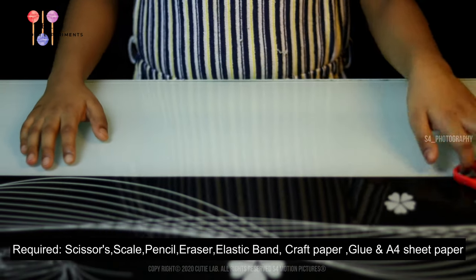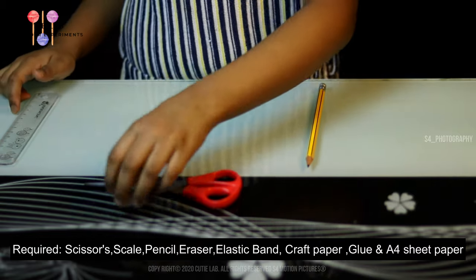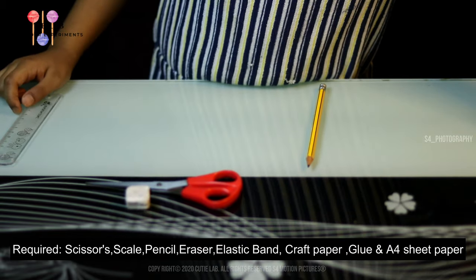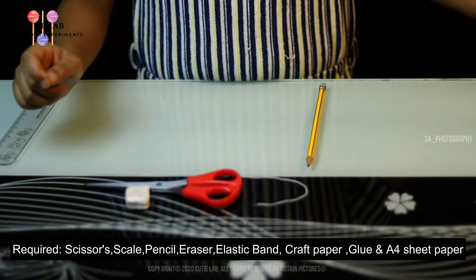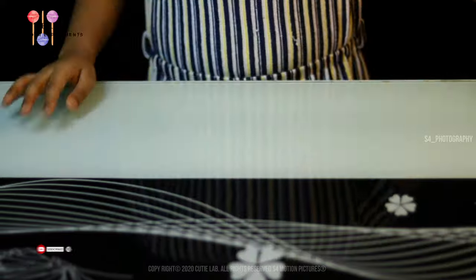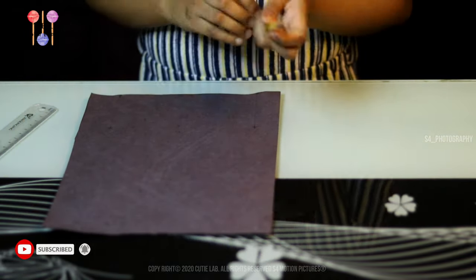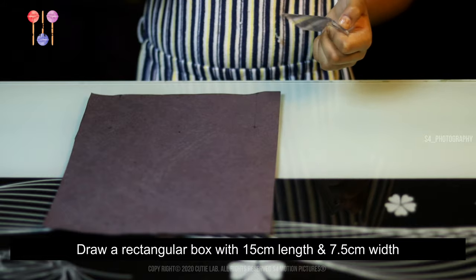Things required: scissors, skin, pencil, eraser, a plastic bag, craft paper, and a machine paper. Take your craft paper, your pencil, and skin. Draw a rectangular box.